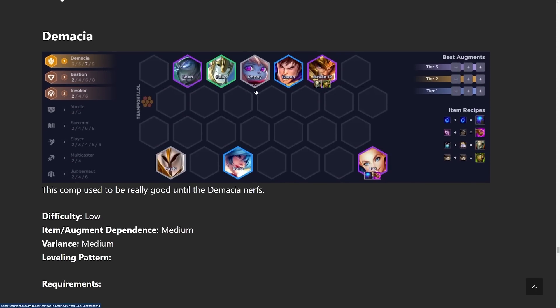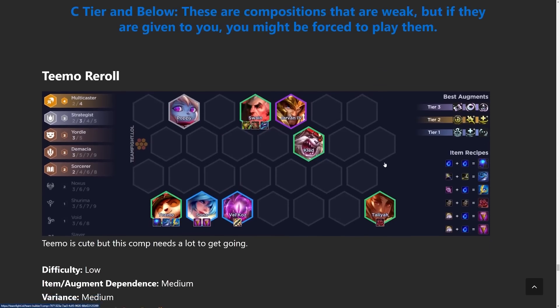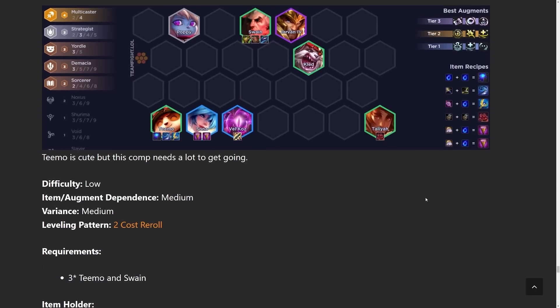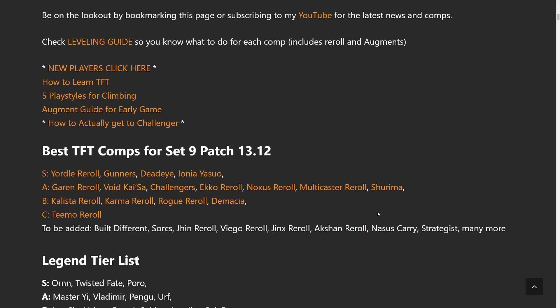Demacia with Lux carry — Lux is a little garbage right now as a primary carry, but she's good as a secondary carry. If you want to play Lux, maybe do the Shurima build instead. In the C tier, Teemo reroll — I tried this a couple times and it hasn't worked out. It's not the best; if you really like Teemo just try it, but there are many other comps to go for.